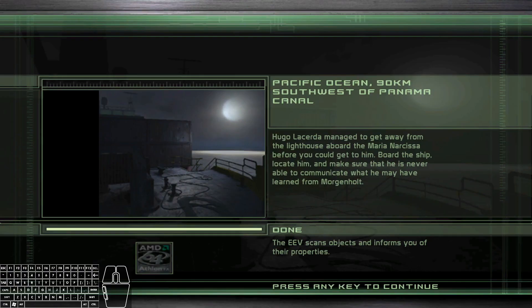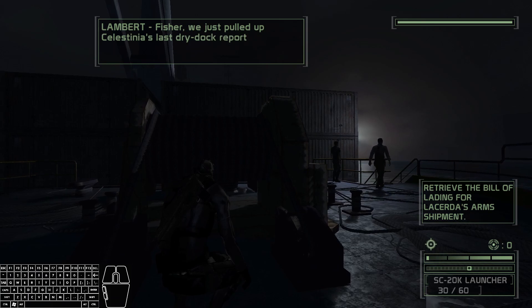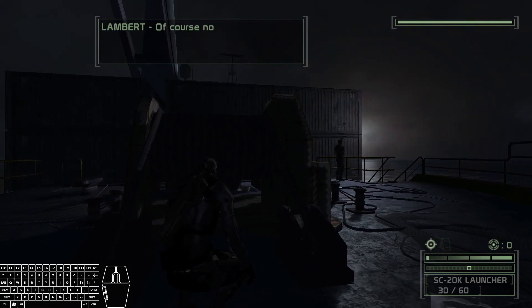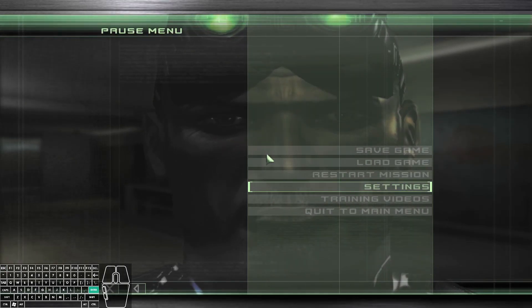The first thing I want to talk about is loadouts. Whenever you start a level you'll have the loadout option, and for the most part you'll have three different options: Redding's recommendation, stealth, and assault. The way you can tell which option you have from within the game is by looking at the ammo counter — for example, here in the bottom right you see 30/60, which means you have Redding's recommendation, 30/30 means stealth, and 30/90 means assault.